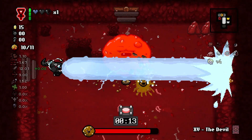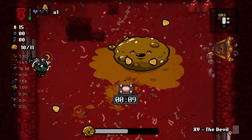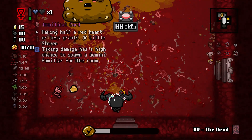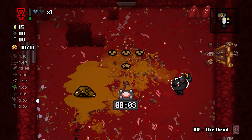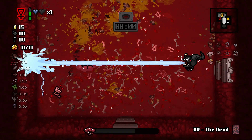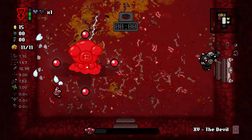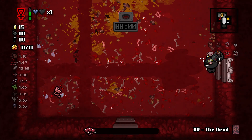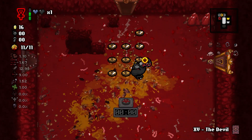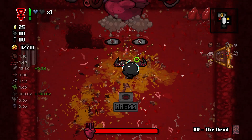Let's fight our bosses. Looks like we're starting off with Brownie here — Brownie is not really an issue in my opinion. We did get hit, but it's fine. We do have quite a bit of damage when we can actually hit the boss. Now we have Mr. Fred, who should go down in just a couple shots of Brimstone — and there he goes. Let's pick up all of our money so we get some damage, and then we will fight our Deal with the Devil boss, which looks like it's Mom's Heart.